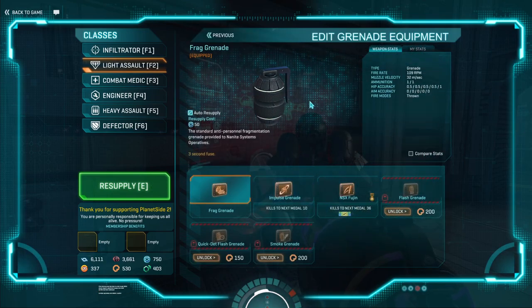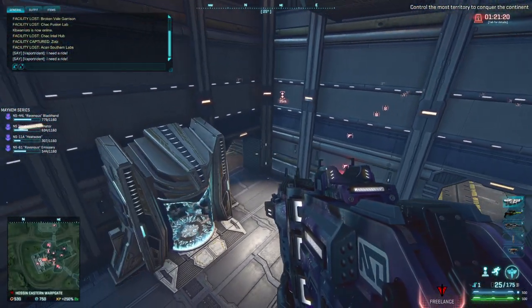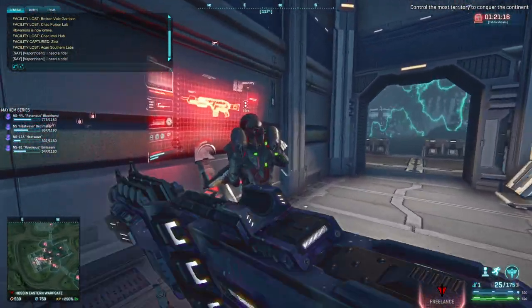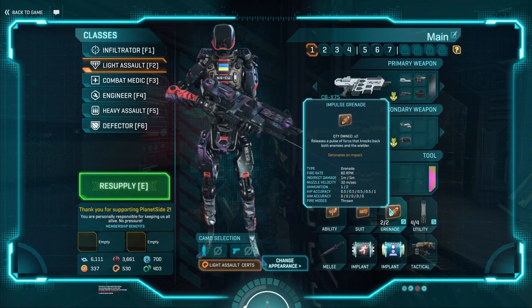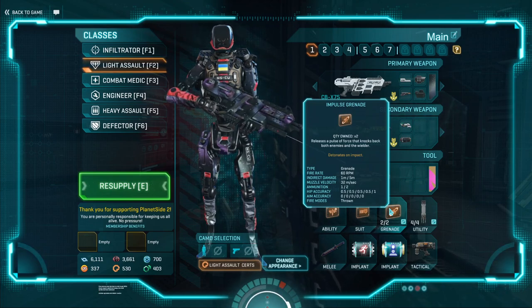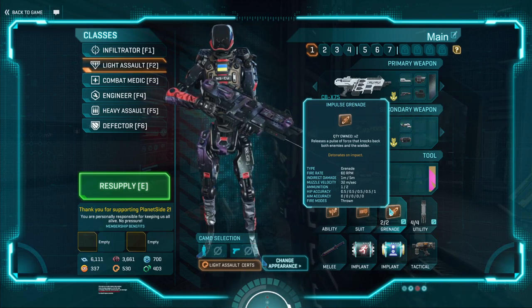Your standard frags will be fine. However, if you're really looking to get into Light Assault, I would highly, highly recommend picking up the Impulse Grenades. What the Impulse Grenades do is when you throw them, they bounce you away — they can also bounce other players, but you probably won't have a lot of luck with this. They're very, very nice to use, especially once you learn how to use them to move around quicker, and you can rocket yourself into different locations using these Impulse Grenades. You carry two of them by default, and you can gain more if you choose to run Grenade Bandolier.